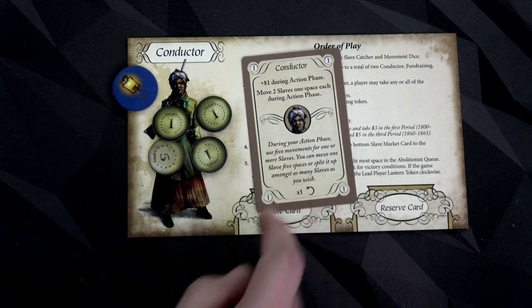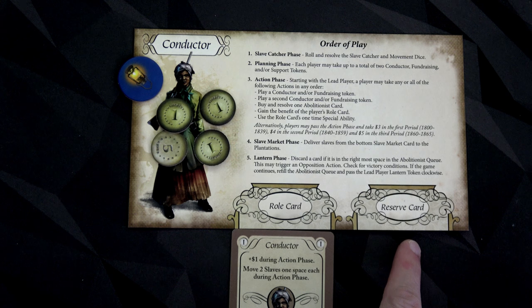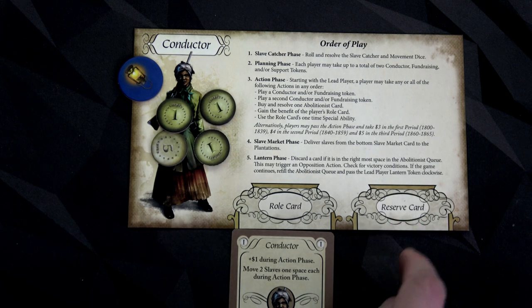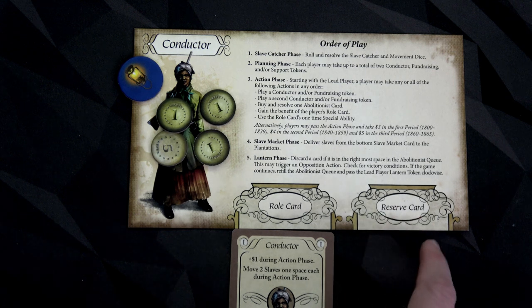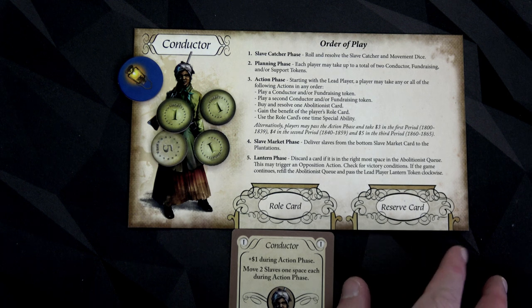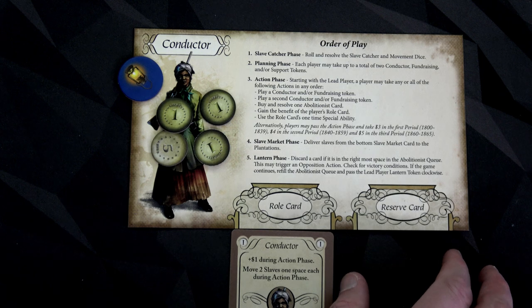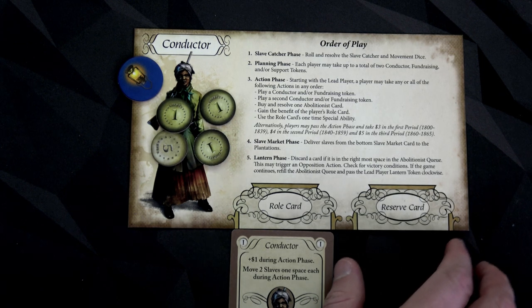We want to make sure we use that special ability at the right time and not right away, because her regular per-round ability goes down after flipping. So it might be a good end-game push. Each player also has a reserve card slot — some abolitionist cards we buy are reserve cards that go into our reserve before use. You can only ever hold one reserve card, which prevents you from becoming too powerful.